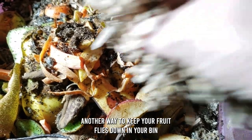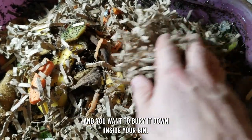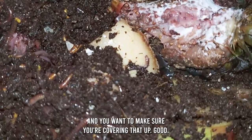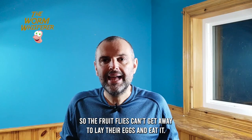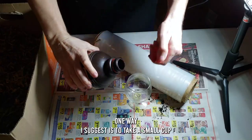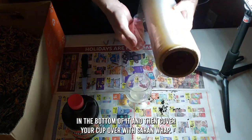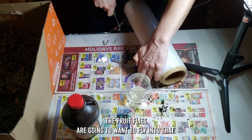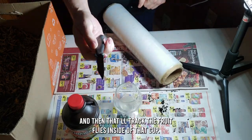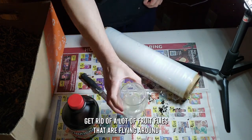Another way to keep fruit flies down is to bury the food down inside your bin when you feed your worms and cover it over with carbon — cardboard or leaves — so the fruit flies can't get out to lay their eggs. If you're really having a problem with fruit flies, take a small cup, put a little bit of apple cider vinegar in the bottom, cover it with plastic wrap, and poke some holes in it. Set that on top of your worm bin and it'll attract the fruit flies inside the cup, then you can dispose of them outside after they're dead.